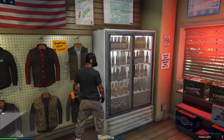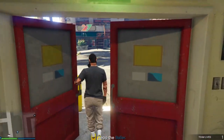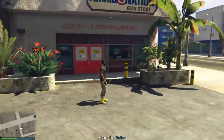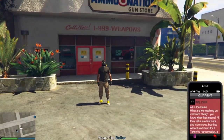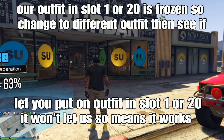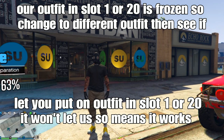Step one is done. Step two is to leave the mission from your phone. Once you load back into a session, the outfit slot we saved (slot one or slot 20) will be frozen and will not let you spawn the outfit — and that's what we want.